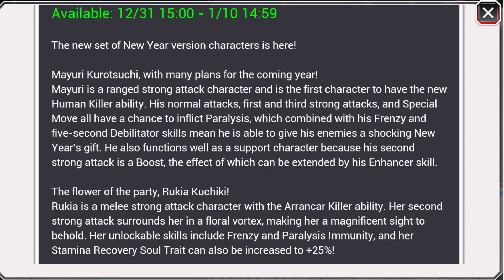So Mayuri Kurotsuchi with 'Many Plans for the Coming Year.' Mayuri is a ranged strong attack character and is the first character to have the new human killer ability, which is really interesting. His normal attacks, first and third strong attacks, and special move all have a chance to inflict paralysis. Combined with his frenzy and 5-second debilitator skill, he's able to give his enemies a shocking new year's gift. He also functions well as a support character because his second strong attack is a boost, the effect of which can be extended by his enhancer skill.